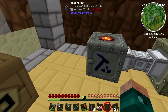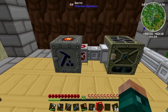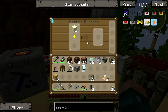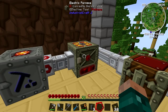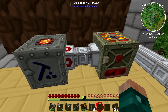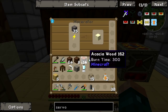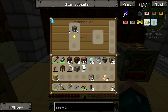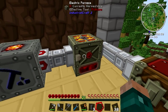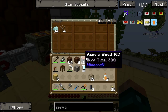One of the really great things about these item ducts is that if there isn't anywhere valid for it to go, it won't pull it out. So if this is full of sand and I put something else like some iron ore in and it makes some crushed iron, it won't move the iron out because there isn't anywhere for it to go. It will just wait for this to clear so you don't get things popping out all over the place.